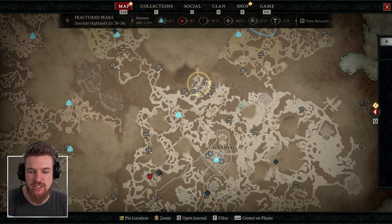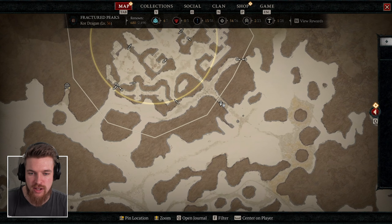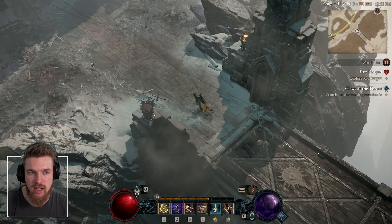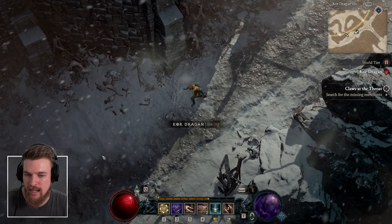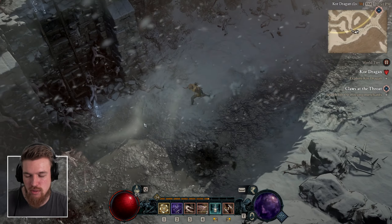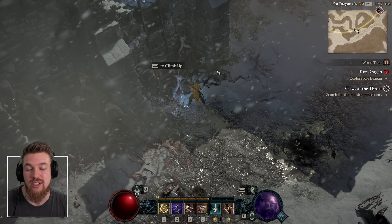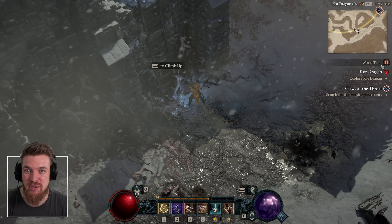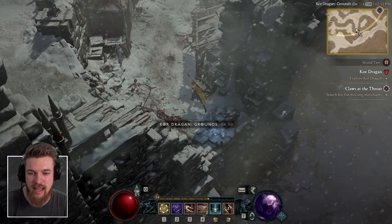It is directly north of Kyover Shard, and I'm standing just underneath it on this bridge. From this bridge, we're going to come over here to the left. As you can see, it's level to our current level, which is level 36, and there's a ladder right here to enter. You're also going to want to be farming this location on the highest world tier you can be on for the maximum experience boost.